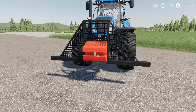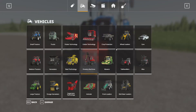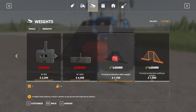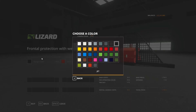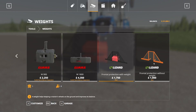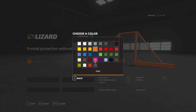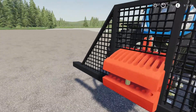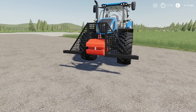Next up we have the Weight and Protection by Adams Kong. 1.66 megabytes to download for all platforms, 2 slots each on console. Found in the store under Weights. There are two options: one with a weight and one just with the protection. $1,750 for the weight version, $1,000 for the protection-only version. Design and main color are adjustable on both. That is the Weight and Protection.